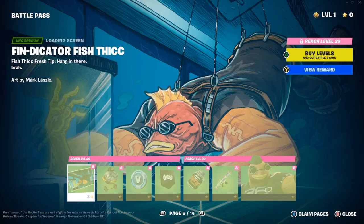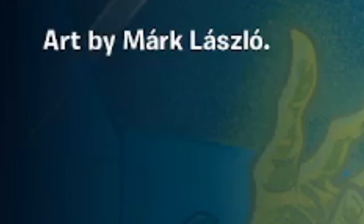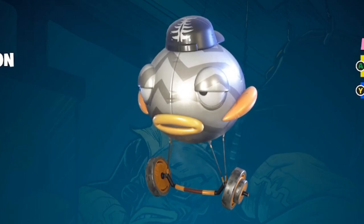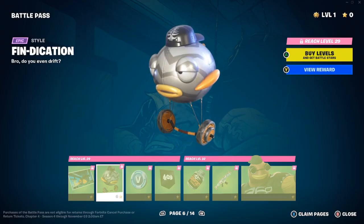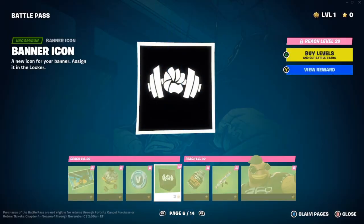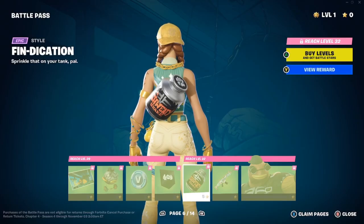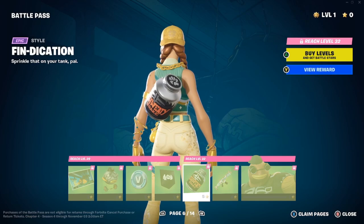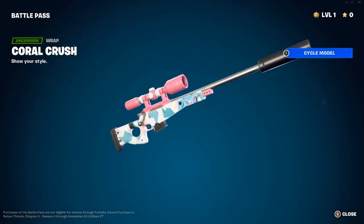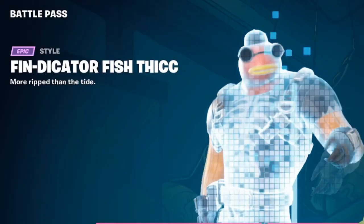The Vindication glider features dumbbells on the handlebars — very cool. 100 V-bucks, a banner icon, and the Vindication style: 'More protein for fish.' We also have the Coral Crush wrap — 'Show your style' — and here are all the guns with the wrap applied. Then we have the Vindicator Fish Thick style himself. He kind of reminds me of those crazy bikers from SpongeBob — welcome to the Salty Spittoon!